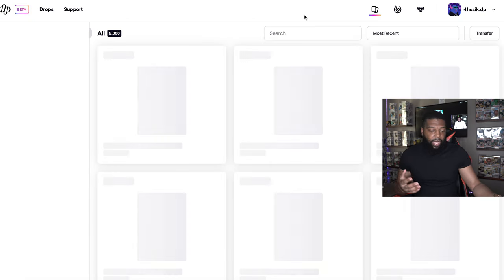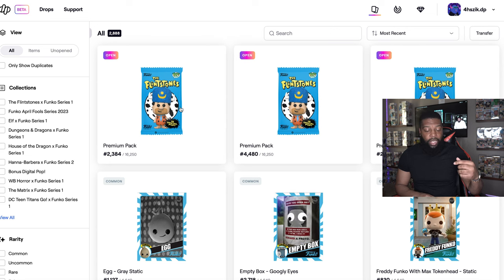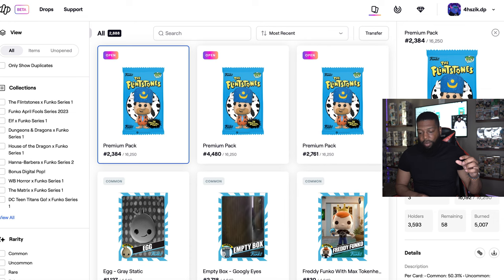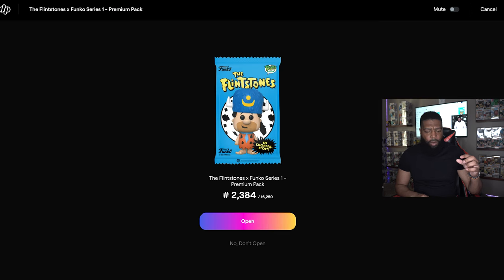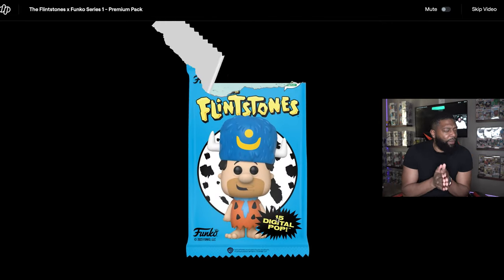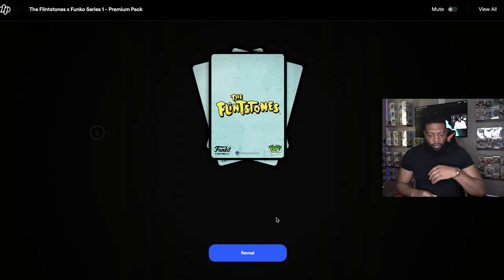We only got three packs this time. It wasn't too bad getting into the queue and getting packs — I think everyone who got in got one of the packs this time around. Let's get right into it. We're going to start off with pack 2384. First pack magic — that's typically when I get something good. Let's see if they can give me a grail, a one-of-one, or whatever they want to give your boy.